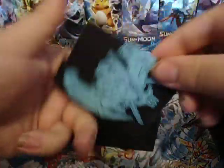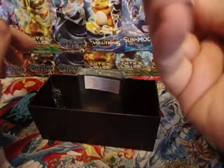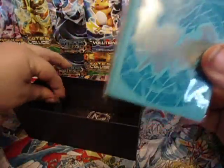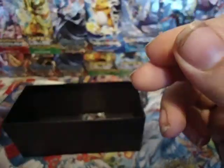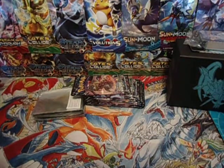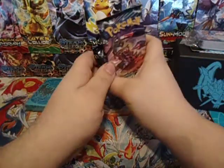We got the dividers, energy of course, the beautiful sleeves, the damage counters, which have the newest set symbol on them, and GX and Poisoned Burn counters. Let's get started.